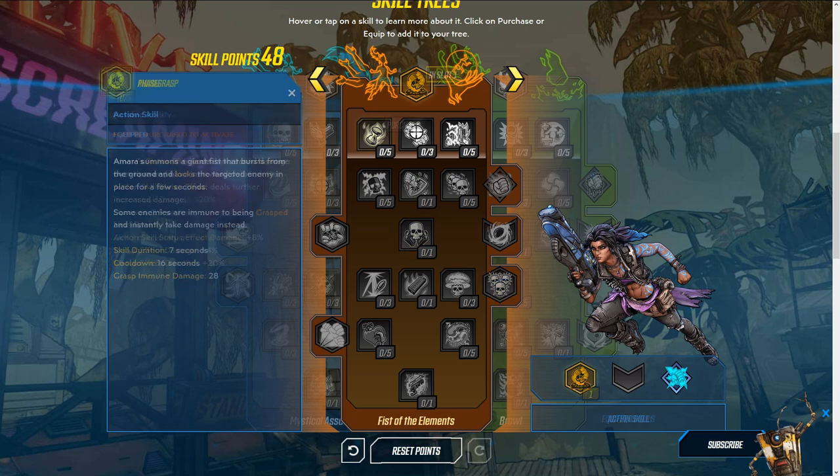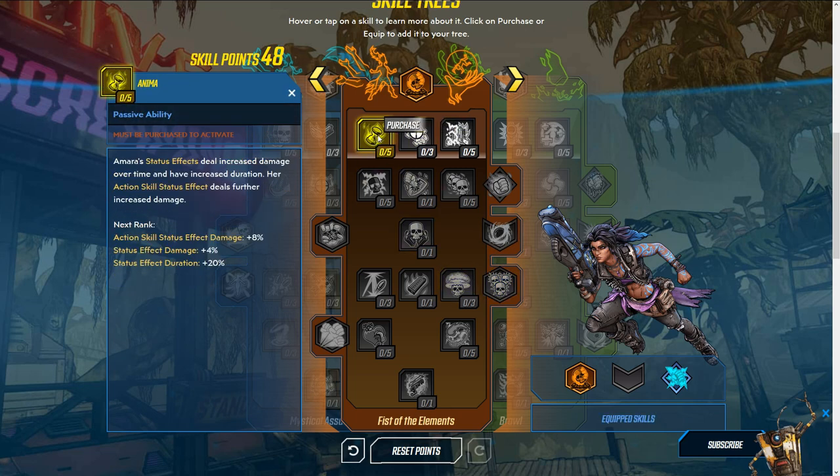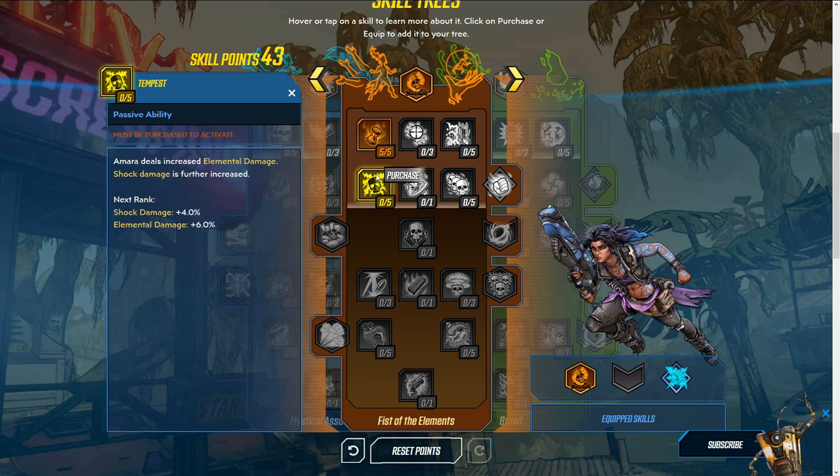First, I'd recommend going for these — get all five if you can. Status effects deal increased damage over time and have increased duration, and her action skill status effect deals further increased damage. That action skill bonus is 40 percent, and status effect duration is plus 100 — that is a very great skill to have.